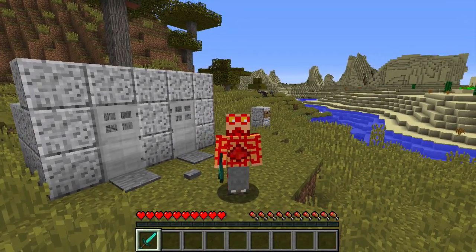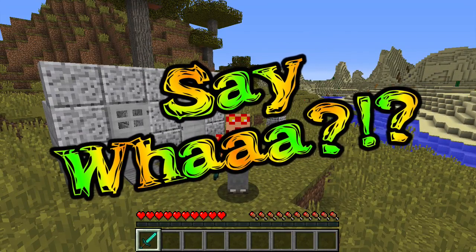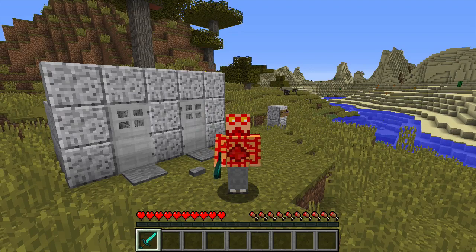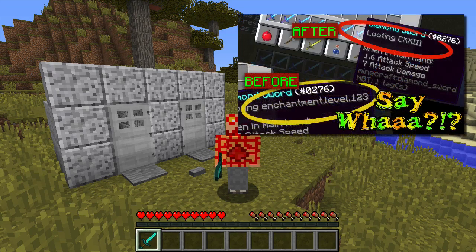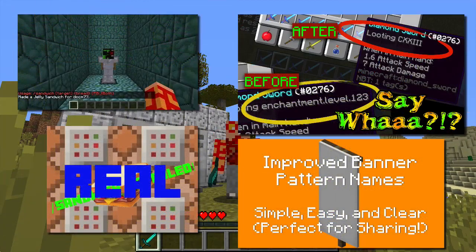What is up, guys? It is the Red Stones. Welcome to the second episode of Say What? — the series where I show you some really neat tricks you can do just by utilizing the vastly underrated language files in resource packs. If you want to know how to play around with the language files yourself, make sure to check out the description. Also, make sure to check out the first episode. So anyway, let's get right into it.